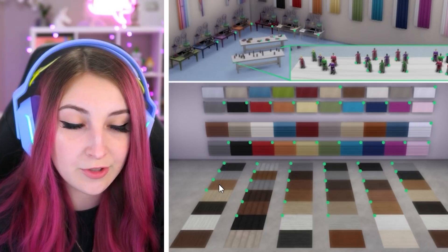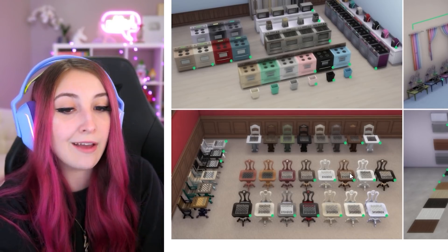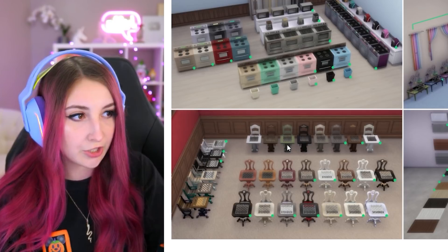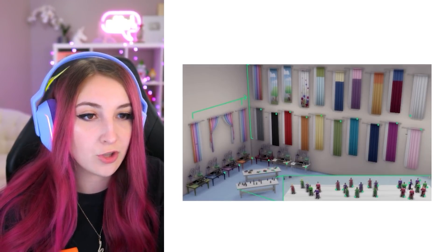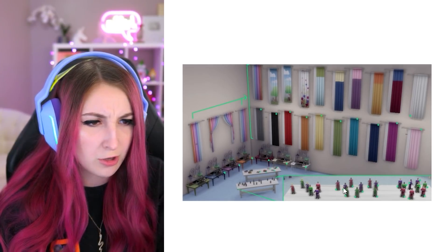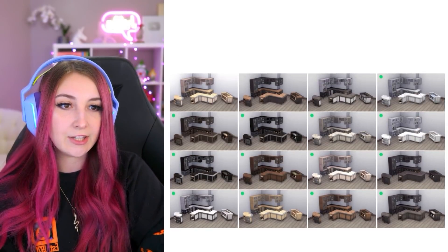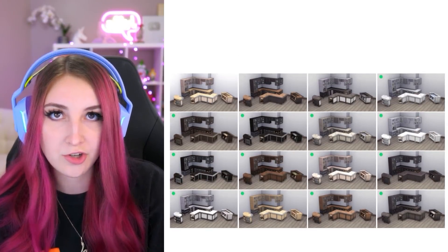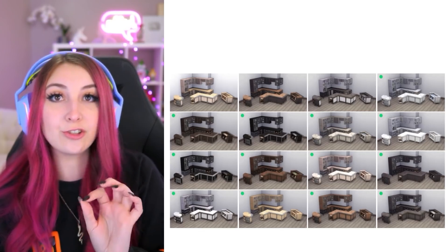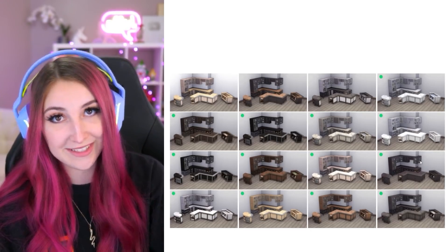There's quite a bit of new swatches too, so this is extremely exciting. We have some new chess table swatches, which is really nice because the chess tables in the base game have some interesting swatches, but now we have some basic black, white, and normal-looking brown colors. Very good. These curtains are wonderful and I'm so glad they added some solid swatches, including just the white — just very clean. These little dolls got some new swatches, and some of the kid objects like a little science table. That's pretty cute.